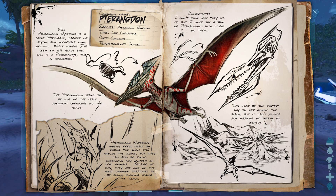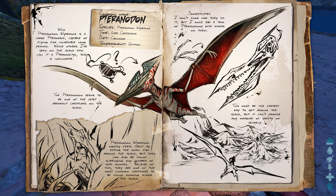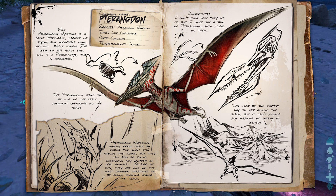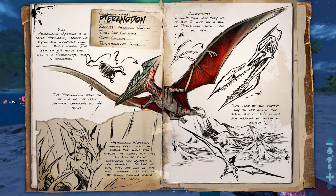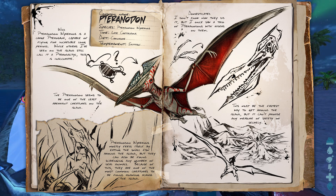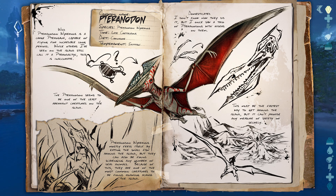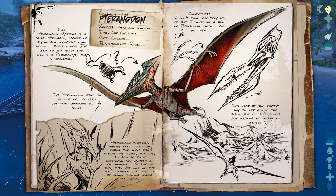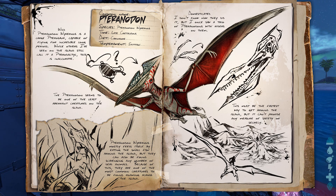Pteranodon Wyvernus is a large pterosaur, capable of flying more quickly than any creature I have witnessed on this island thus far. It seems to have relatively poor stamina in comparison to its quick speed, making frequent pit stops on the beaches before taking off again. While other humans on the island still insist on calling it a pterodactyl, this is inaccurate. Pteranodon Wyvernus's poor fighting and defensive skills mean they are likely to scavenge dead animals rather than engage in dangerous combat, and they flee at the slightest sign of trouble, making them one of the most common creatures darting across the island's skies. Pteranodons are among the most popular flying companions, possibly because they are relatively easy to tame with a slingshot or bow. Mounting a pteranodon is among the fastest and safest ways to get around the island.